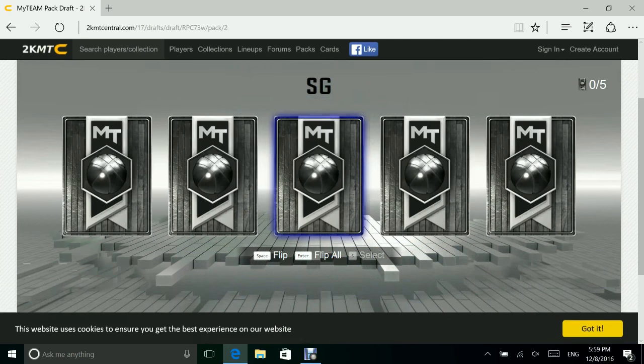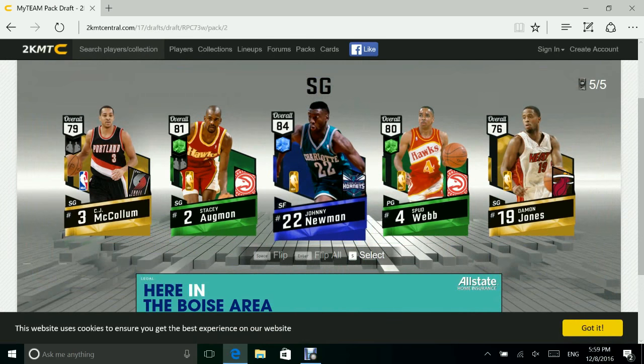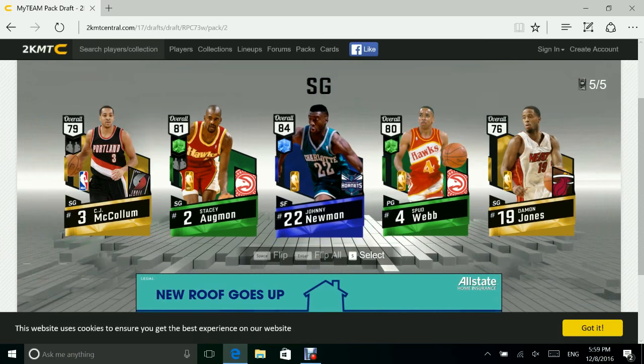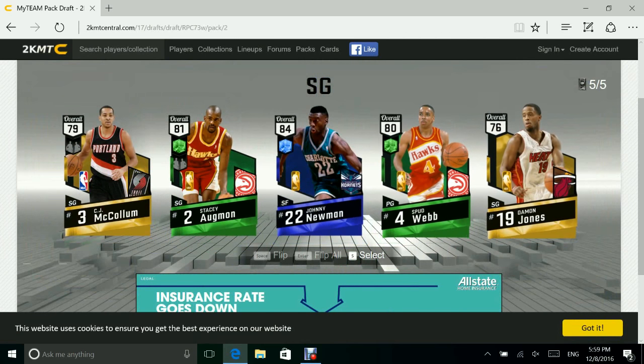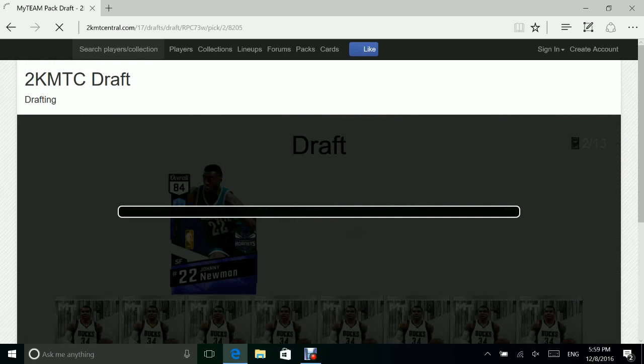Shooting guard is the next pack. There's some blue — we get Johnny Newman, Spud Webb (I know he's good), Stacey — don't know your last name — CJ McCollum, and Damion Jones. We're gonna go with Johnny Newman.